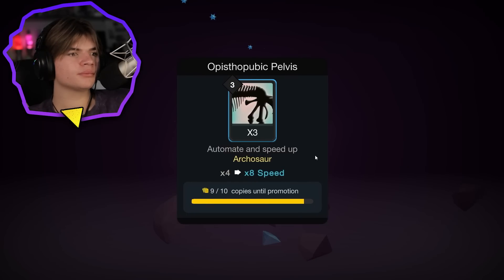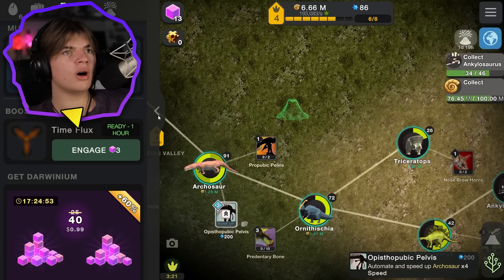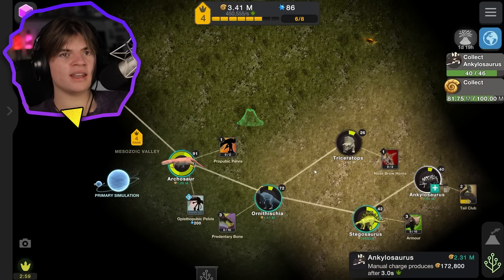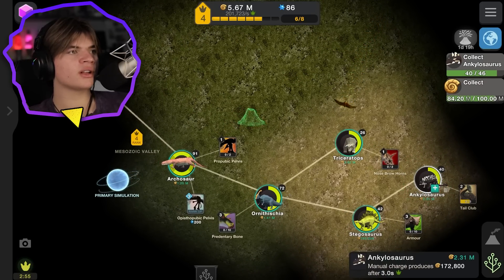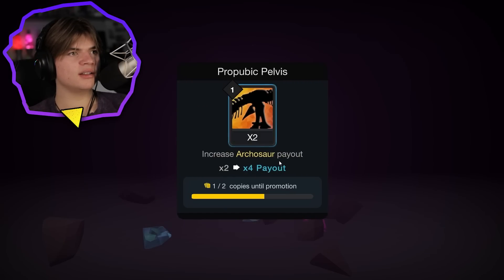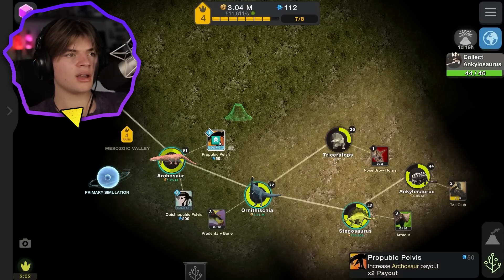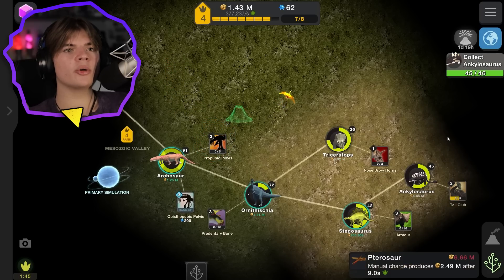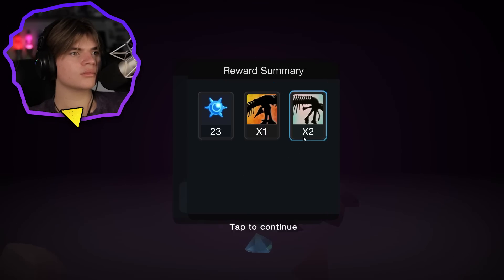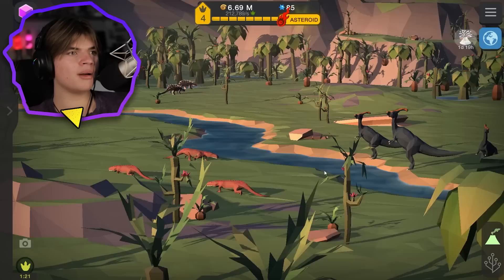We have to do the triceratops and pterosaur manually until we unlock our next upgrade - we need to buy eight pterosaurs. Geode - another upgrade for the archosaur. It costs 200 mutagen but I only have 86. Six more ankylosaurus and we'll be done with our challenges. We got 100 million! More mutagen and another upgrade. This will double archosaur payout so we'll do that one. One more ankylosaurus and that's it for rank four!